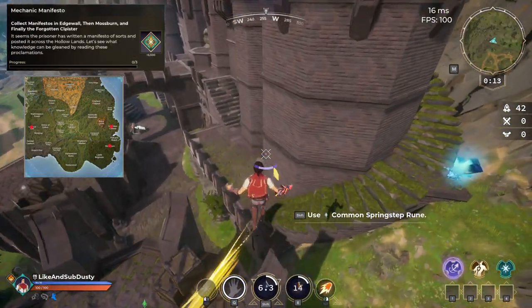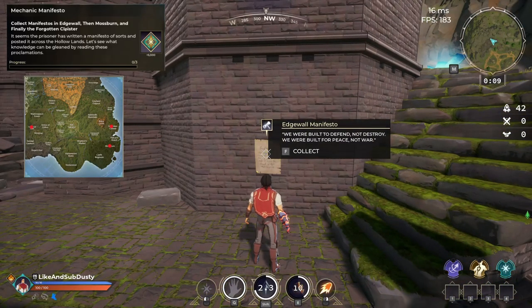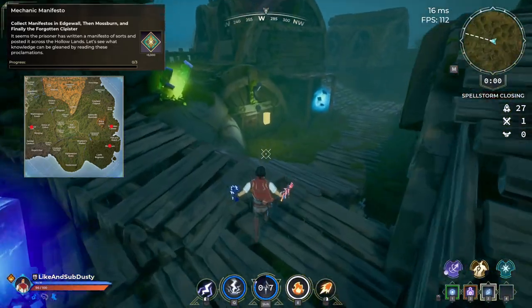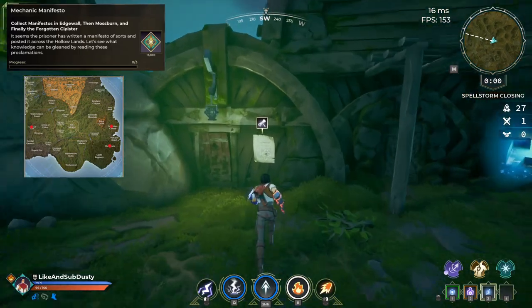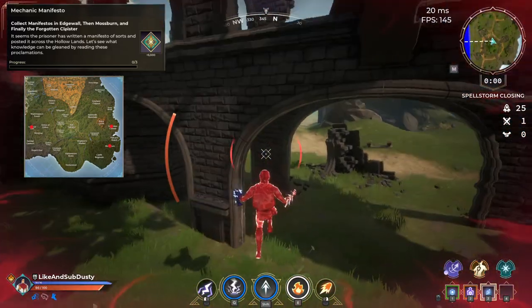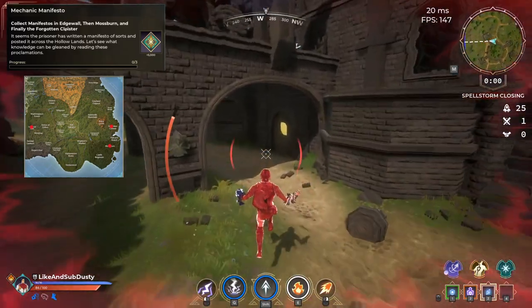Our 17th quest has us collecting manifestos from Edgeboil, then Mossburn, and then finally in the Forgotten Cloister. These areas are very far apart, and this did result in me having to be in the storm to complete the final step. However, I was still able to successfully complete this quest in one game.